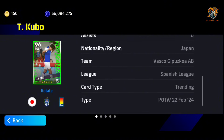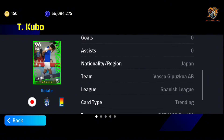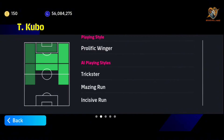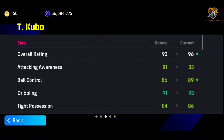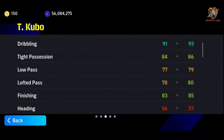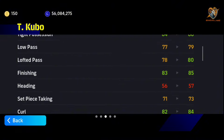Now let's take a look at the stats before we head to gameplay. He's 22 years old, left-footed, and plays in the Spanish league. Let's take a look at the details. The dribbling is wonderful. He's not a great passer, but the lofted pass is 80 and the low pass is 79.